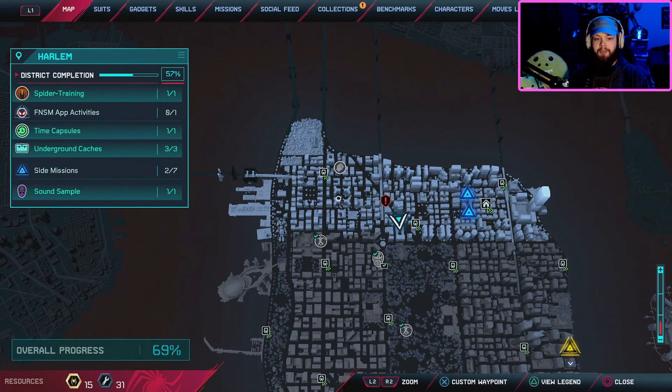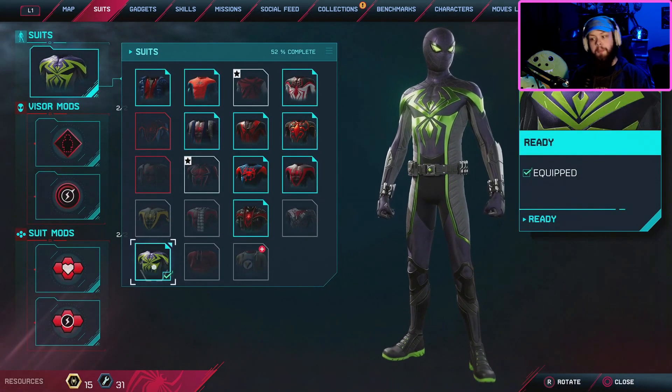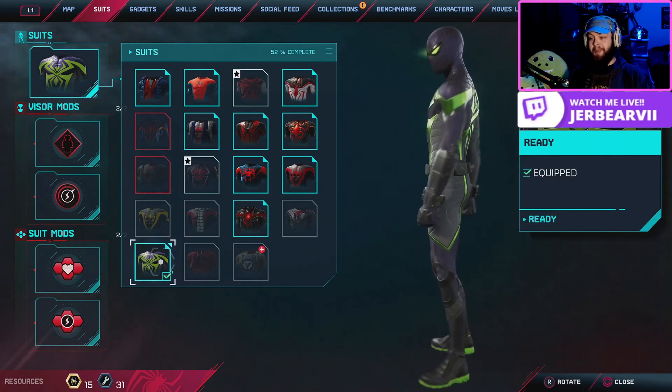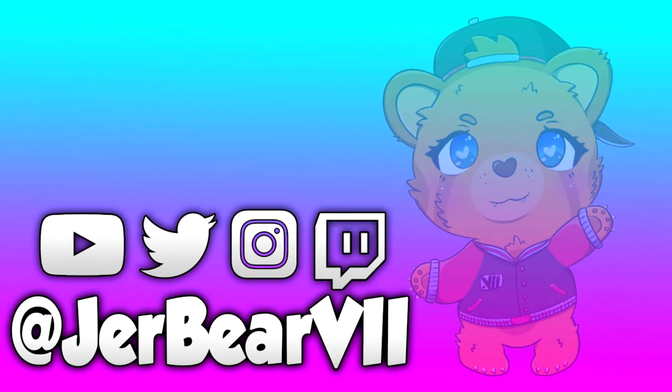Every sound sample mission basically wraps up with Aaron Davis, aka the Prowler, giving you this suit. It didn't have any sort of bonuses to unlock extra abilities, visor mods, or suit mods, but still — this suit is just incredible. I really like it. I wish you could play as the Prowler, but this purple rain suit will have to do. I have other location guides on the channel for Miles Morales, and the full let's play is being uploaded to JerBear Plays — link in the description. Make sure to check back for gameplays, commentaries, news and updates. Later, nerds.